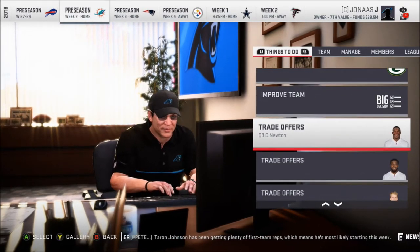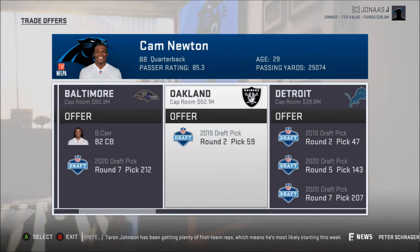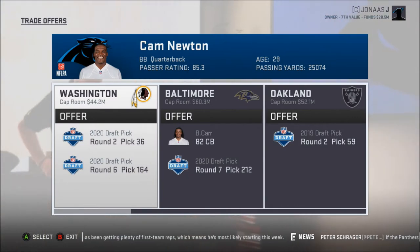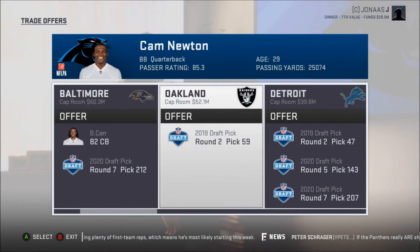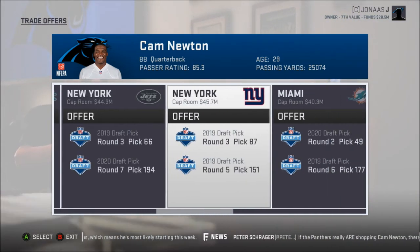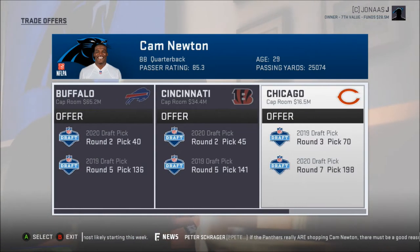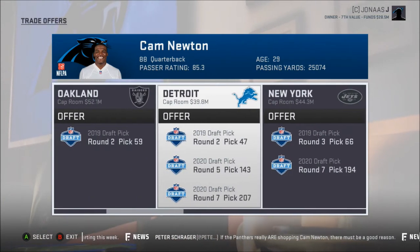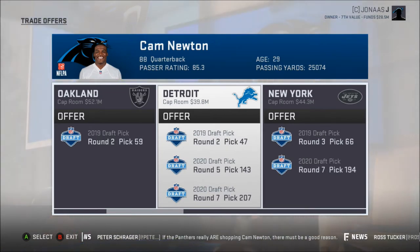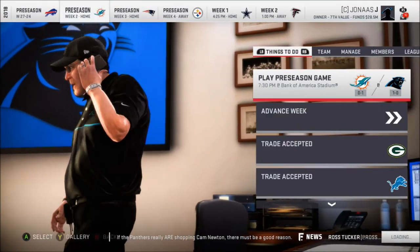Alright, we'll go down — Cam Newton now. Who are we going to trade him for? What kind of offers do we get for him? A second, a second, a second. Did anybody offer up a first? No. Two and a six. Got a two, five, and a seven. Two and a six. Two and a five. I think Detroit is probably a good play here — they're going to give me a second round pick this year. So I'm going to trade him to Detroit because maybe Detroit will get good. Who knows? Detroit is never good.